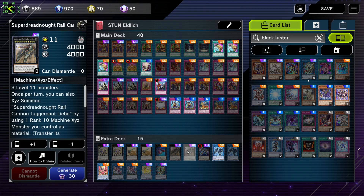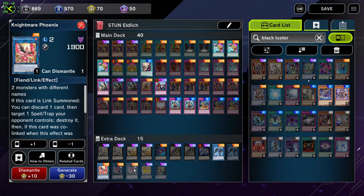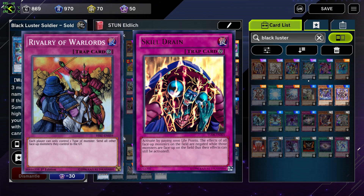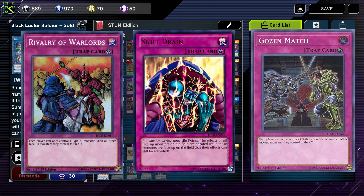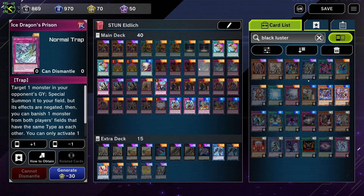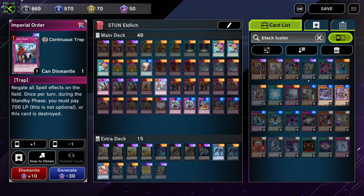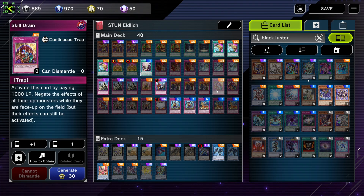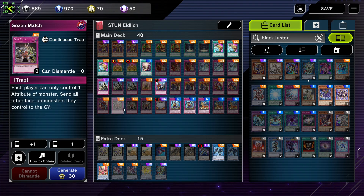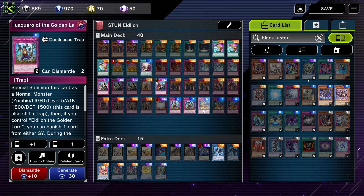Eldlixir cards bring out Golden Land cards and vice versa. One of the most important aspects of Stun Eldlich is the floodgate cards like Rivalry of Warlords, Skill Drain, Gozen Match, and the limited Vanity's Emptiness — excellent ways to stop your opponent from having more than one monster of each type, activating their effects, or controlling more than one attribute, as well as preventing special summons with Vanity's Emptiness. These floodgates don't affect you that much but will punish your opponent very hard if they are not aware of them. Stun Eldlich is an easy deck to pick up, hard to master, and an excellent strong choice for every beginner.